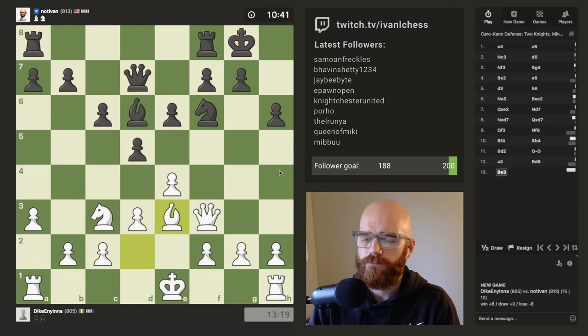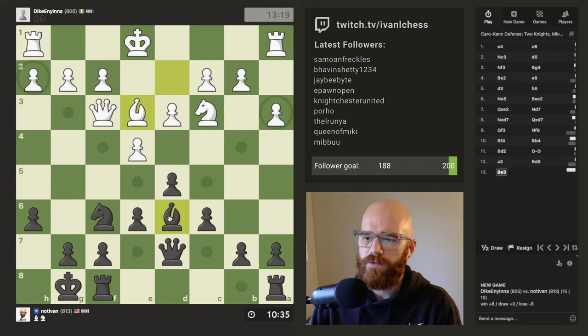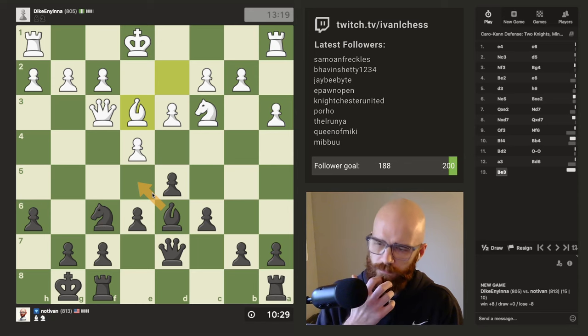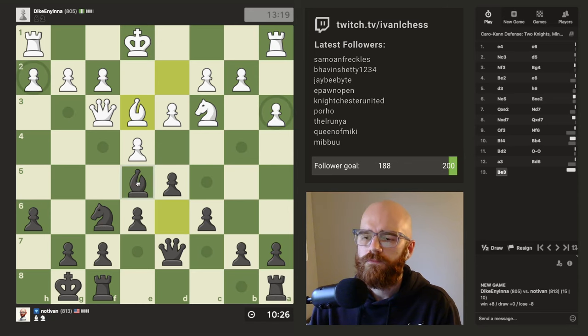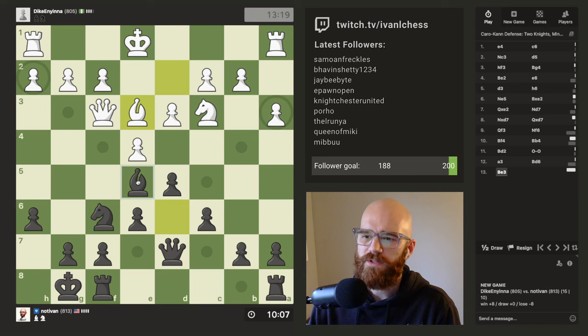The pawn structure is very good. Usually when I play the Caro-Kann my pawn structure is just destroyed at this point on the queen side, so it's doing better this game. Maybe a5 is a move at some point, or even a6 — just starting to get the pawns up the queenside. He pushes e3 — just a centralizing move, really. I wonder if e5 is a move. I almost have a really nice fork here. Maybe I go e5 and push the pawn and try to look for the fork.